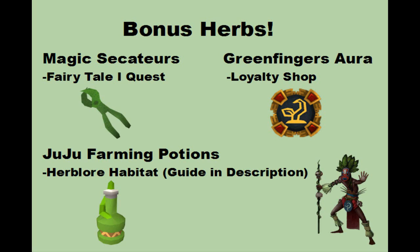The next and probably the most important item for farm runs is the Juju Farming Potion. I do have a guide, which I'll link in the description, on how to obtain the ingredients you need to make the Juju Farming Potions. In that guide I'll also have all the requirements for the Juju Habitat and the Herblore Habitat, because there are a lot of requirements — not enough space to list them here.